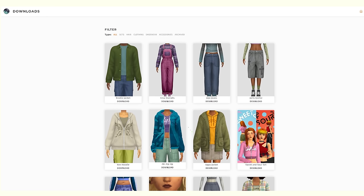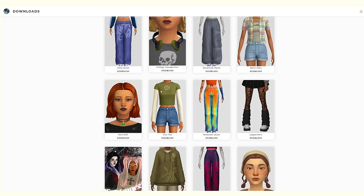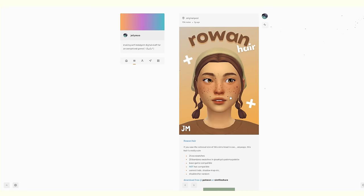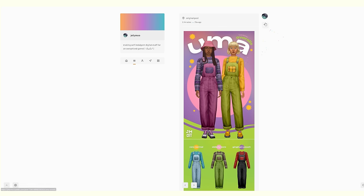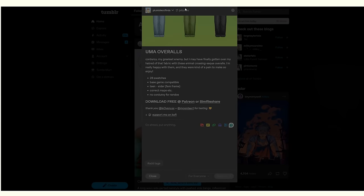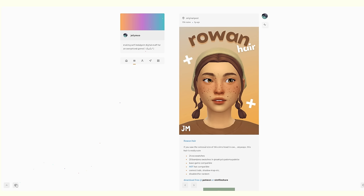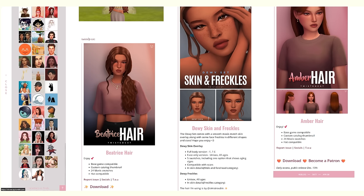I love Jelly Moo's custom content so much — I love how cartoony it is. It actually reminds me a lot of the Sims 2; I'm not sure why because it doesn't necessarily look very Sims 2-ish, but it just has that very cartoony kind of feel. Am I the only one who really struggles to find the reblog button on Tumblr? Usually it's in the top right corner, but sometimes it's hidden — it's like Easter egg hunting to find the reblog button.